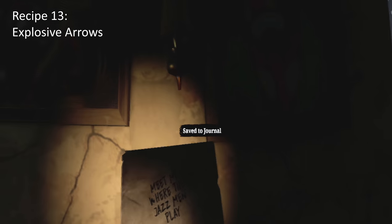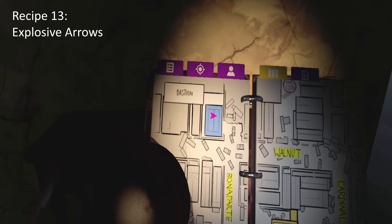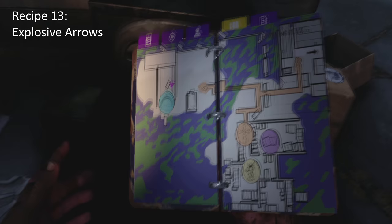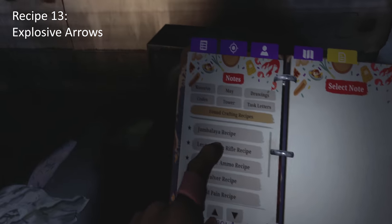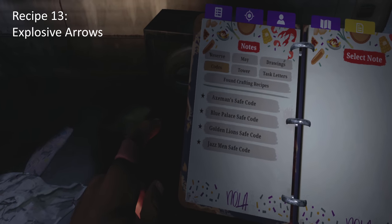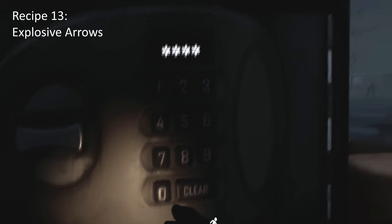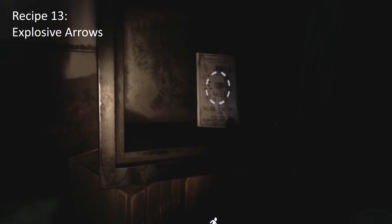Now we're at the Bastion, which has a house where a car is literally crashed into it. In that house you'll find the code. This code is used for the Resting Place — you'll see statues of people playing instruments, called the Jazz Man or something like that. There is a safe next to an arch, and you can't miss it as you come out of the catacombs. This gives you exploding arrows.